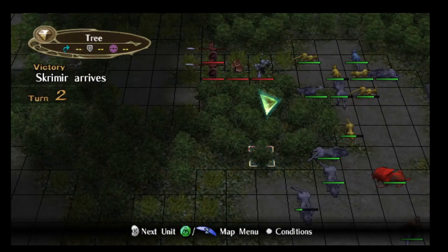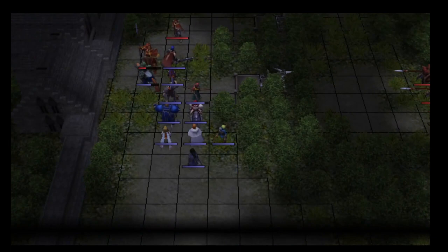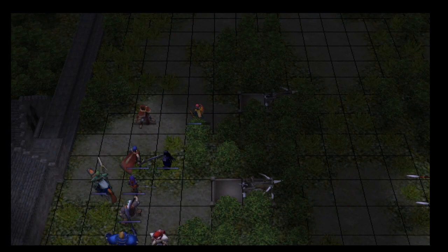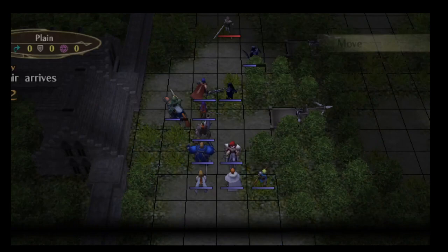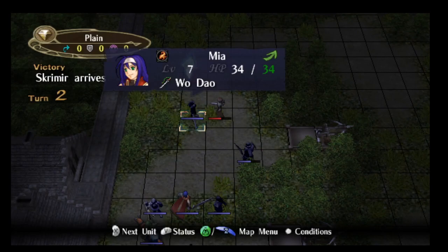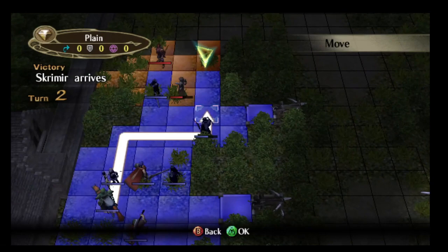On turn 2, our main objective is to move forward and get Ranulf to help begin the breakthrough on the right side. There are two Ballistas — Shinon could take one and Ranulf the other, but in this case we're going to have Ranulf take one and not take the other at all. The Grail Mercs crew that joins on this map — I like to call them the 3P Brigade.